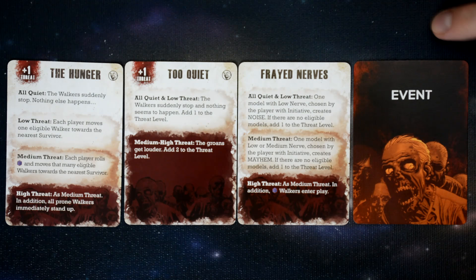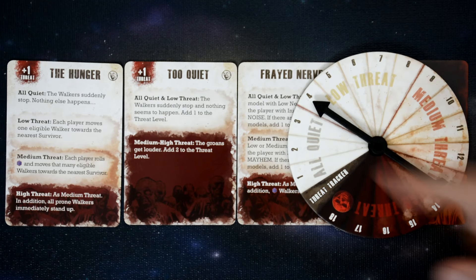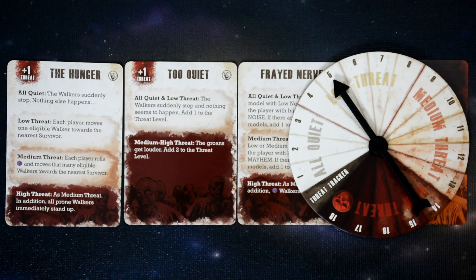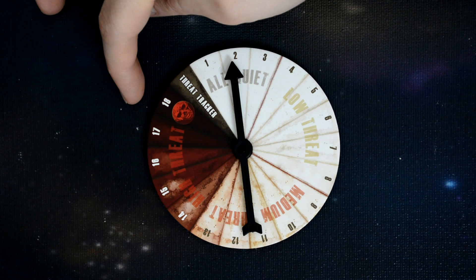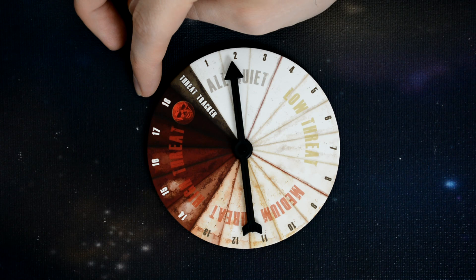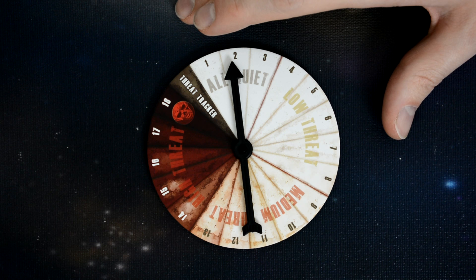During the event phase, you're going to draw one of the event cards. If it lists a plus to the threat, you increase the threat on your threat gauge, then check where your threat level is and read that section of the card, and follow its guidelines to resolve the effects. The threat track is broken down into four different sections: all quiet, low threat, medium threat, and high threat. If the gauge ever reaches 18, the game is immediately over and the survivors have lost. The threat gauge is adjusted each time survivors perform mayhem or during certain event cards.